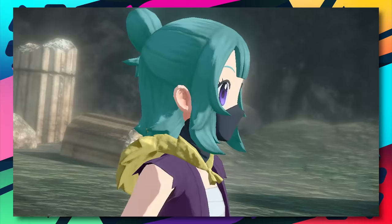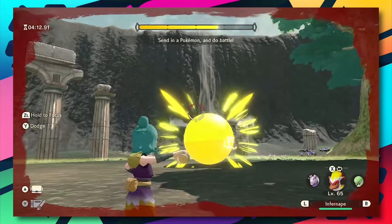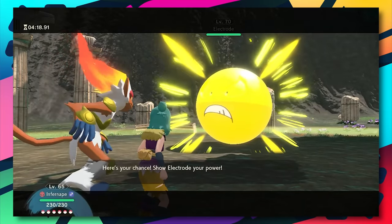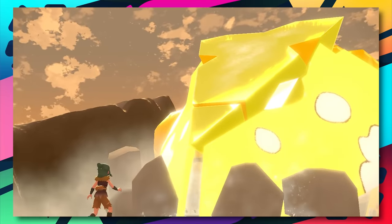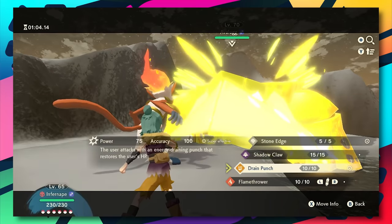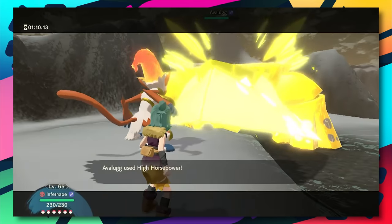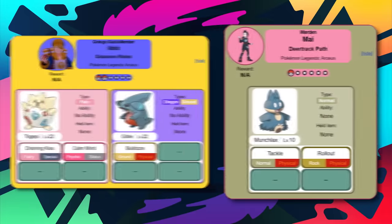For the Electrode noble, Infernape can cause major damage with fire STAB, and it has nothing to worry about from Electrode's grass moves. Finally, for Avalugg, Infernape handles it as well, but Rhyperior, Roserade, and Samurott can all handle this one too, even with threats from ice moves.